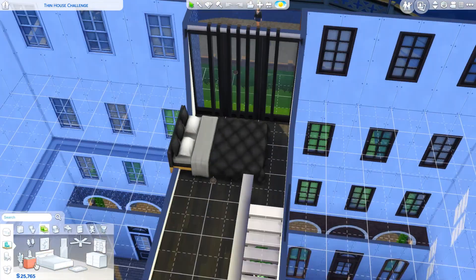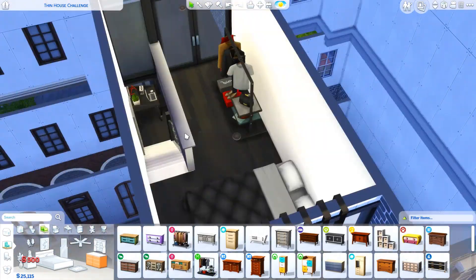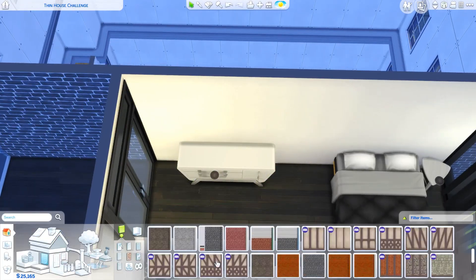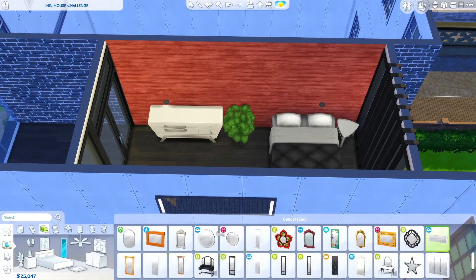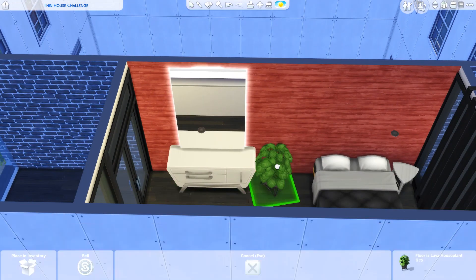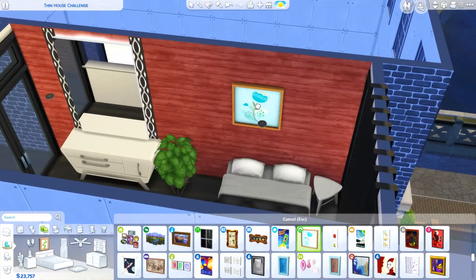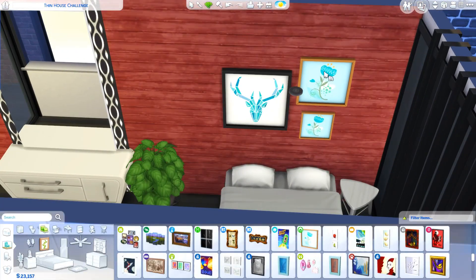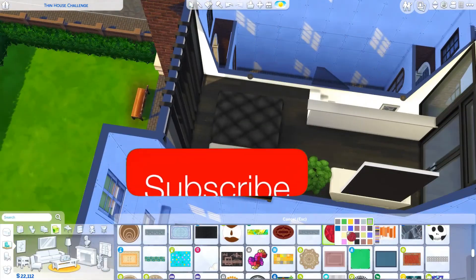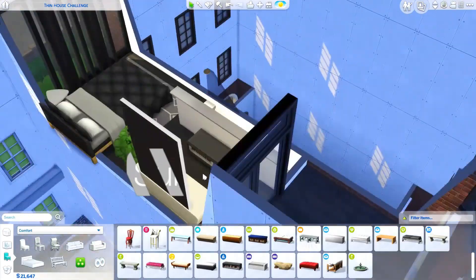I tried to see how far out I could pull the bed without it clipping and still have it work. It still looks like a very modern bed, so there's that. Everything in this house does work — I playtested all of it and your sims can get everywhere they need to go. I hope you guys enjoyed this build!